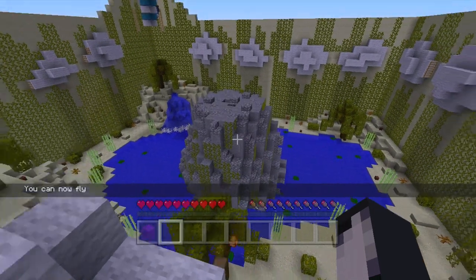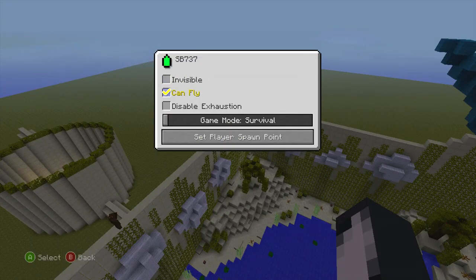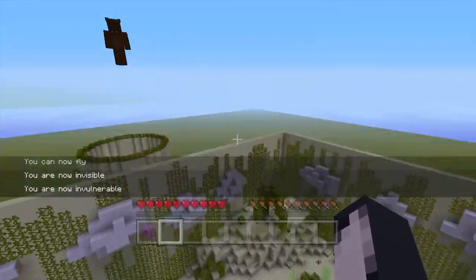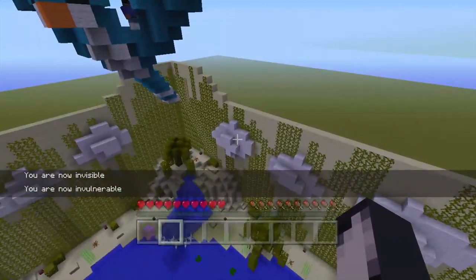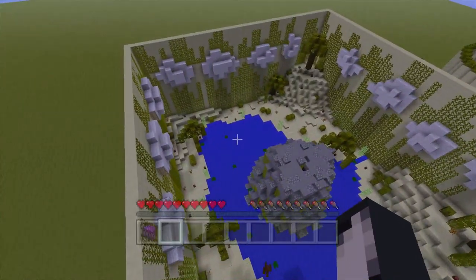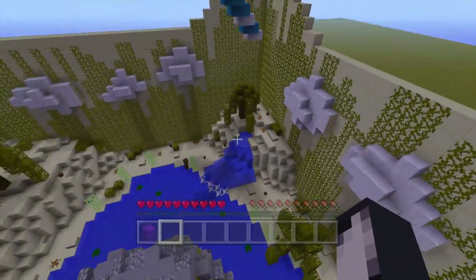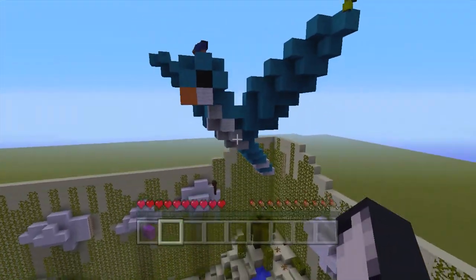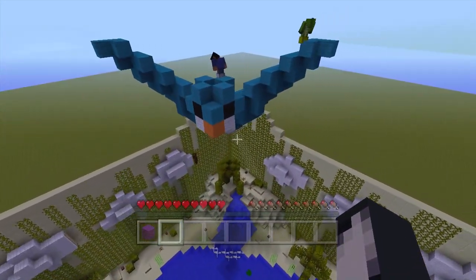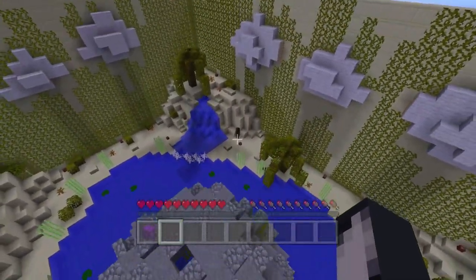I'm just going to spectate and see what's going on. I am actually going to go invisible — I don't really want them to see me. Gaming should be tagging, shouldn't he? I'm not sure what's going on there — unless Big B's the winner. I think he might be. I'm going to let Gaming know in the chat that he's the tagger.